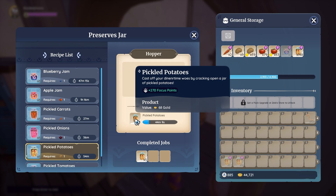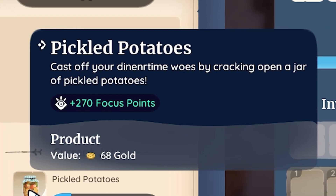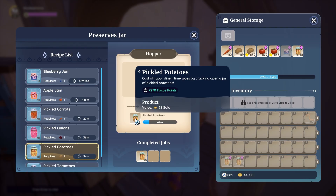Additionally, eating it for focus aside, you also can see the base sell value isn't bad either at 68 gold — technically worth about eight more gold than the tomato seeds are. So in theory, you could sell off your extra pickled potatoes if you have some for some quick, easy gold on top of utilizing it for focus food.